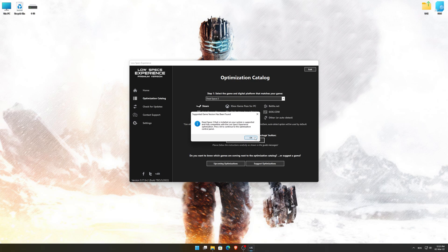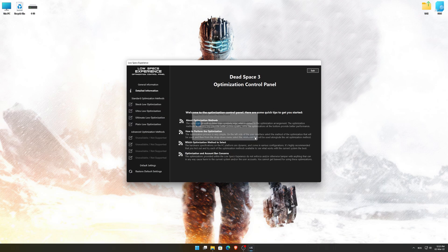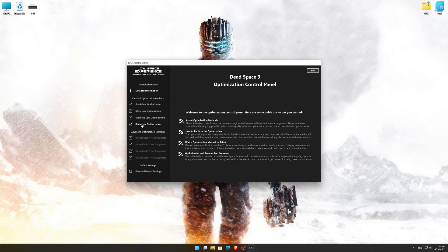Low Specs Experience will now automatically check if the game version currently installed is supported by this optimization. If it is, press OK and the optimization control panel will load. When the optimization control panel loads, simply select the method of optimization and the resolution you would like to render your game at. This is something you will need to experiment on your own in order to see what works best for your system. Once you decide which optimization method and resolution you are going to use, press the Execute Optimization button and then start your game.